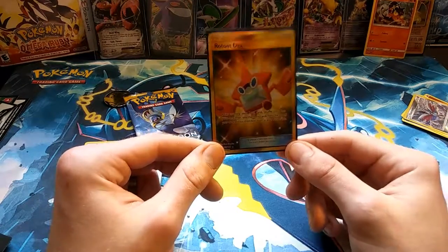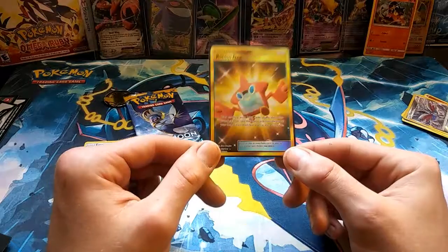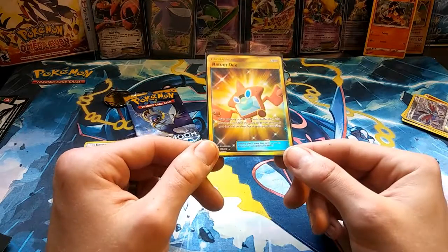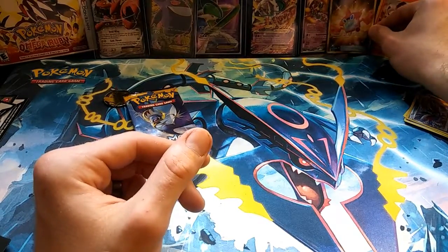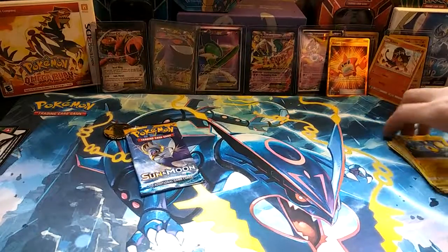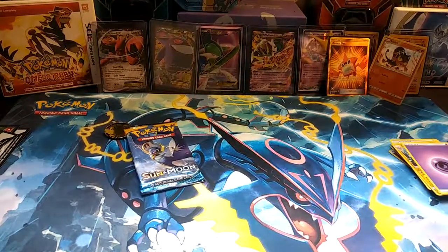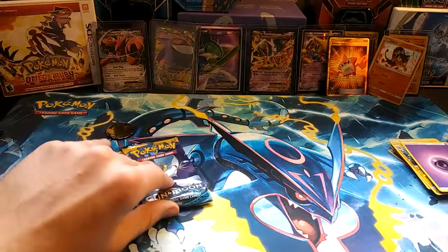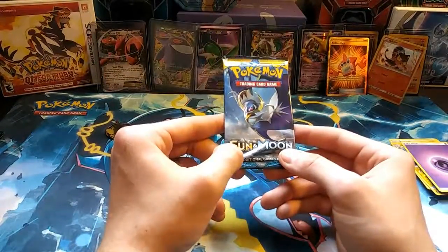I'm so excited I finally opened it, and there we go — amazing Rotom Dex baby, loving it! Let's get him next to that Litten there. I went to clean the trash off the desk and everything literally exploded, sorry about that.